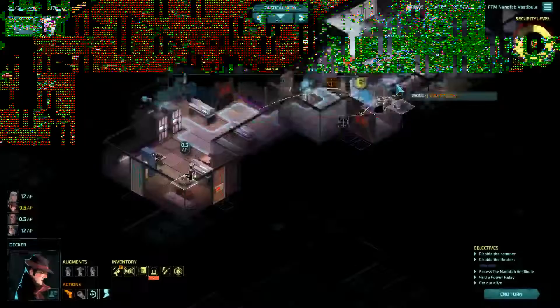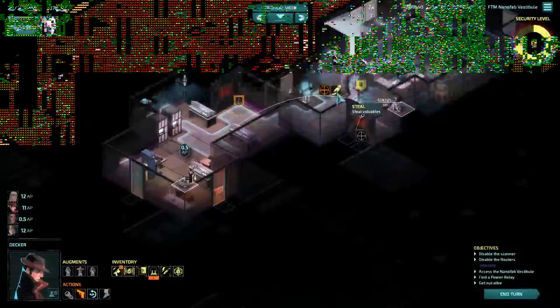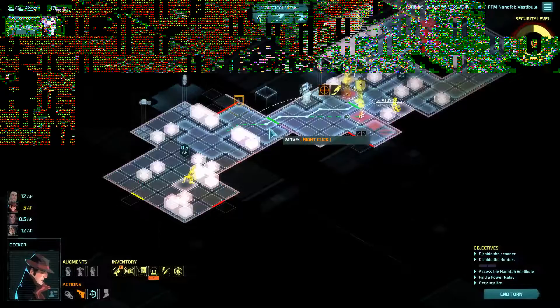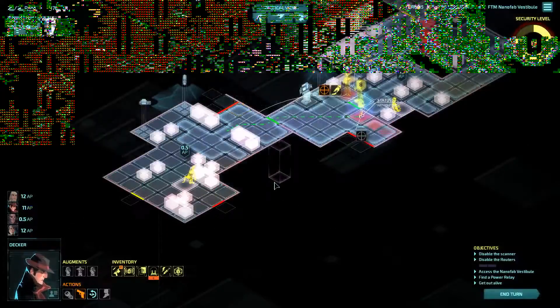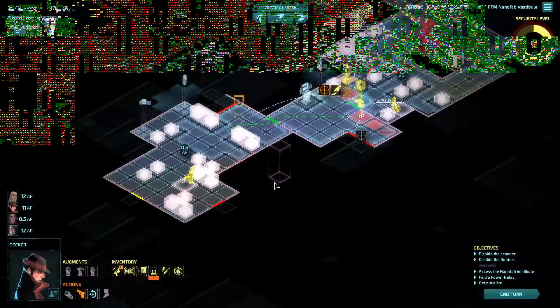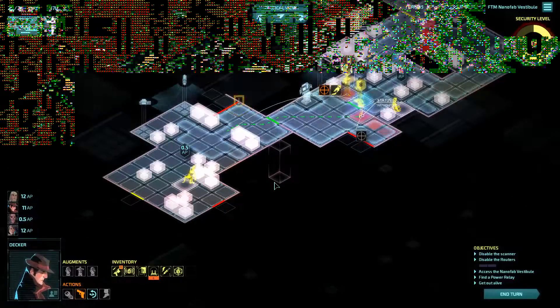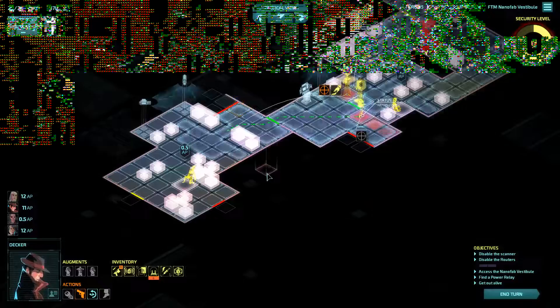Decker and Nika both have two Anarchies, so it really doesn't matter which one of them steals. He can't get as far as I had hoped he would. I guess we'll probably be stimming Decker this turn, then, to get him down to like this area.